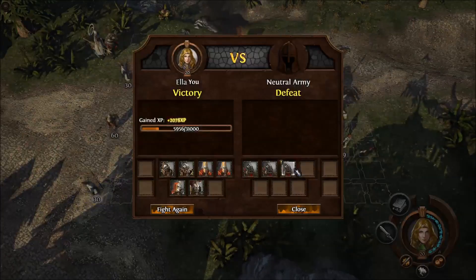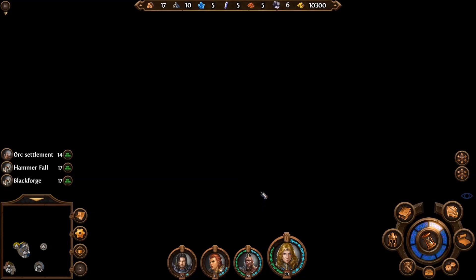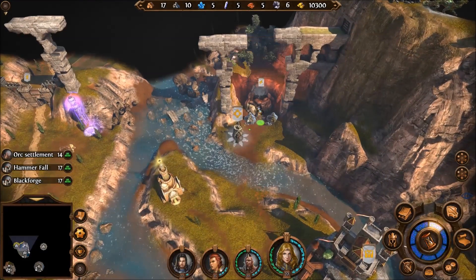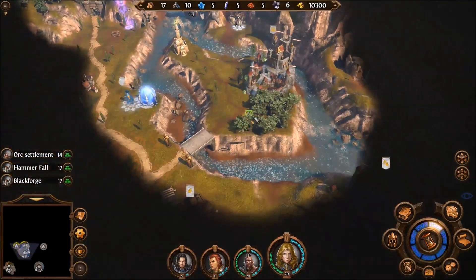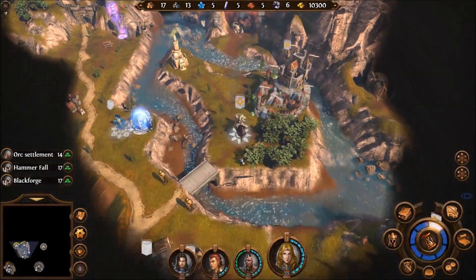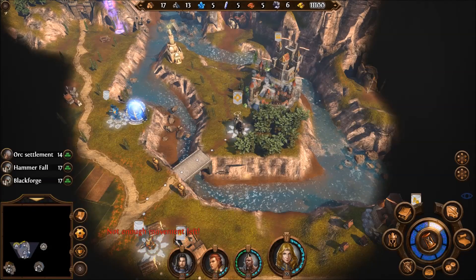And there we have it. We did that. We can take over the ore mine. We'll snatch up the stuff. And is that gold? I think it is — let's hope we can grab it. We can. It's 800. It's not as much as I was hoping for, but it'll work for now.